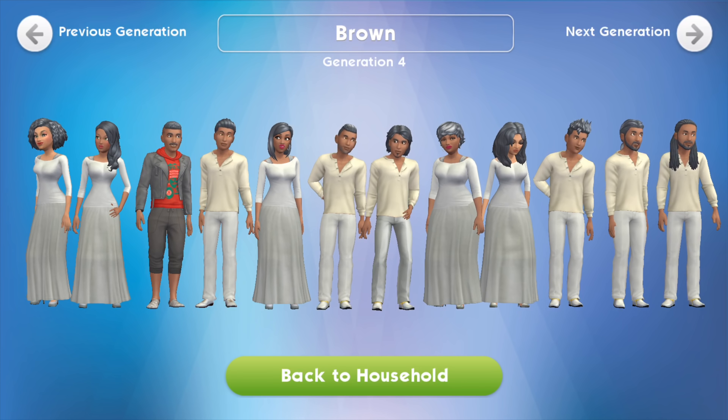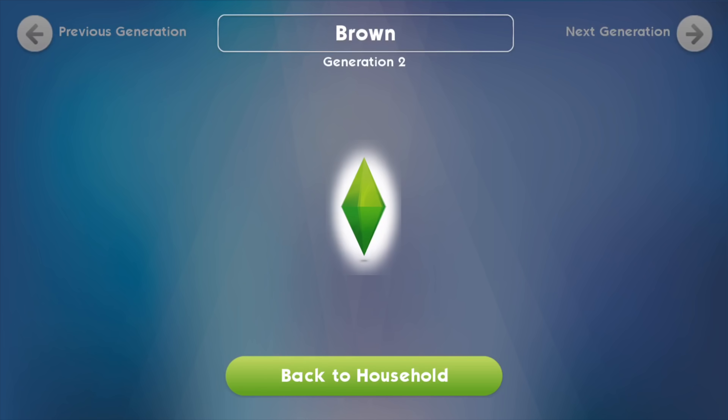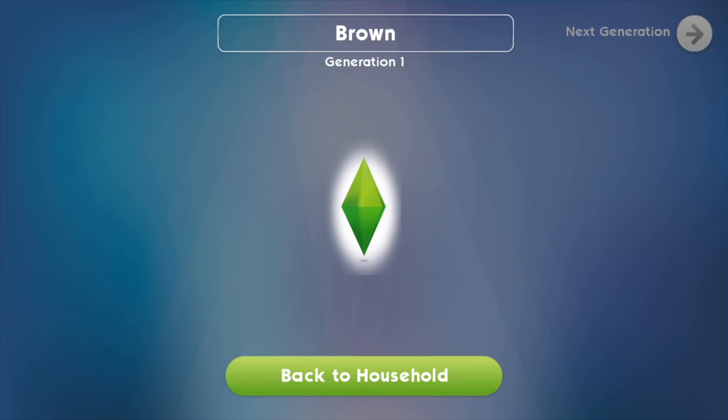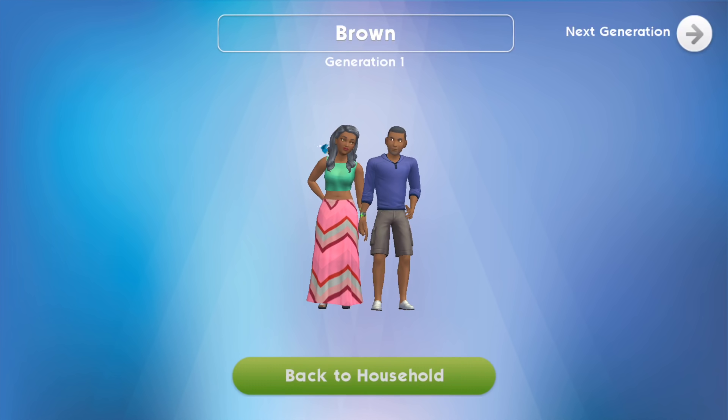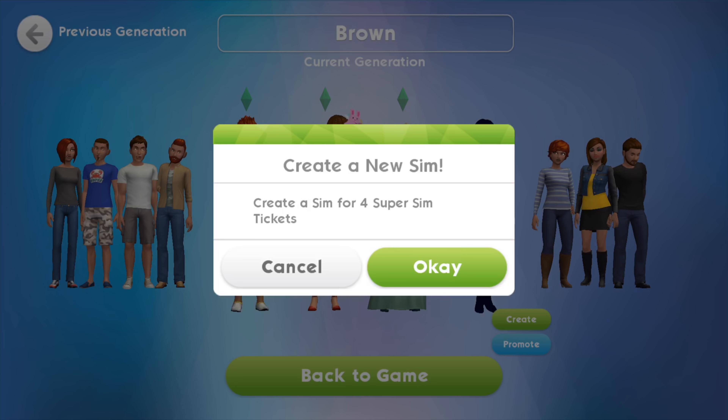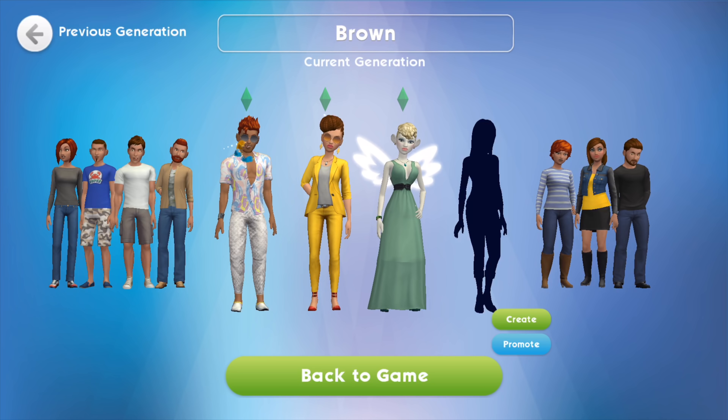This is Pecan's parents: Hazel and Patron. Generation 1 is Almond and Legend — that's Icon's parents. So Pecan and Icon are essentially generation 3. They have never been retired, but we keep retiring their children, and those are the heirloom sims in generation 4.